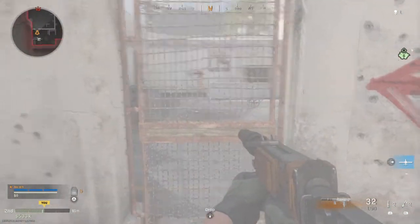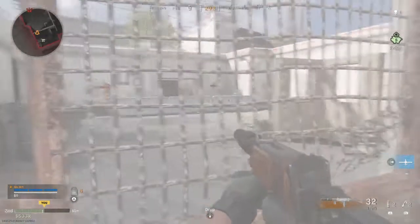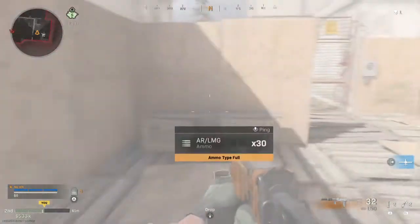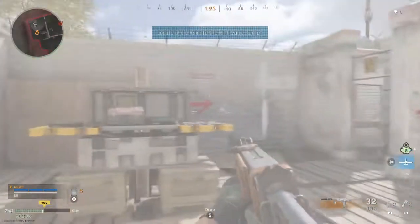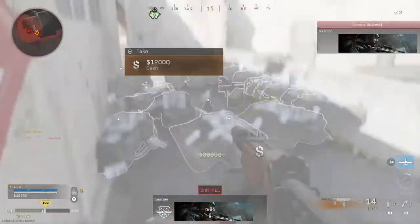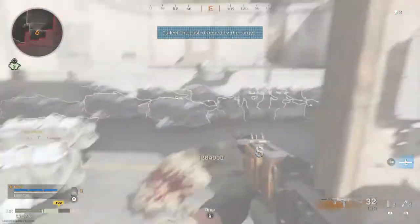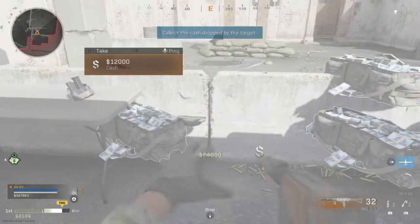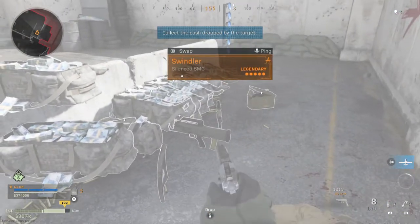There's a high-value target nearby. Open the TAC map so we can hunt this bastard down and steal his cash. The players carrying the most cash are marked on the TAC map. This one has a crown, so his team is in the lead. This is completely unacceptable. Hunt down the player who's carrying the most cash. Now grab his cash. Seize all the cash.